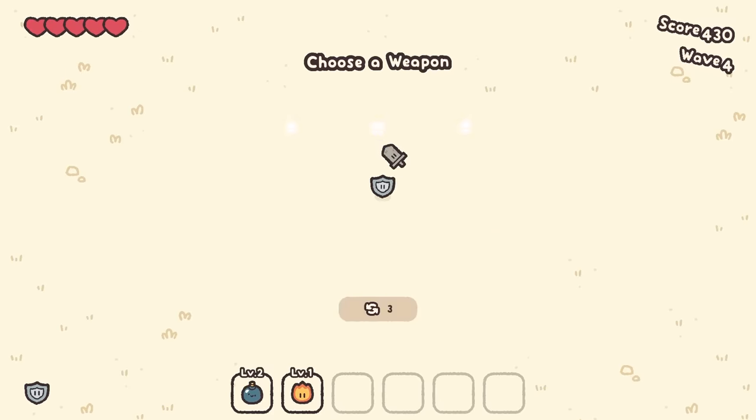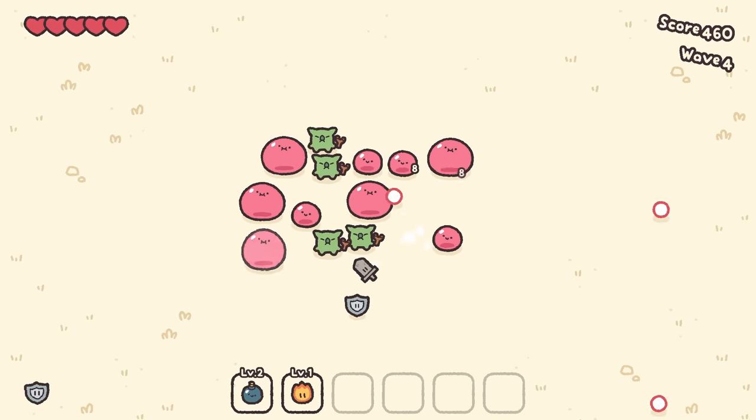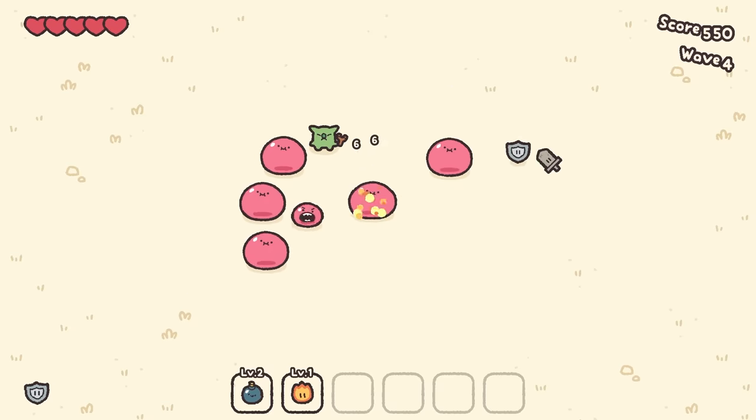There it is — level 2, higher chance to attach a bomb to an enemy. I want like a 100% chance to do that, so we can just laugh hysterically while we're attaching bombs to everything. There was a bomb — I saw it. I don't think the bombs hit multiple idiots though. I think it's a one thing for one enemy.